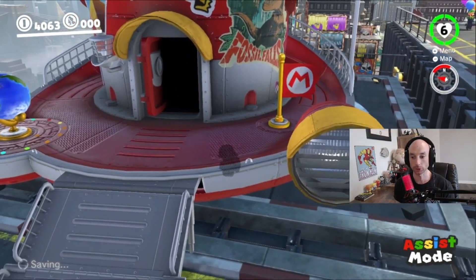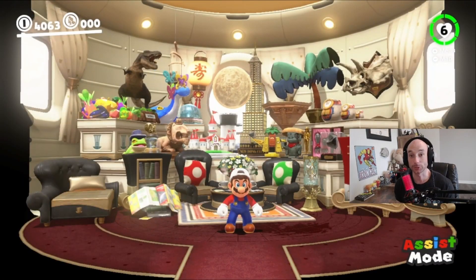Because then you're going to throw Cappy and open the door. Let's go. And then crouch and walk in. And we're in the Odyssey. And there you go — secret way to get into the Odyssey.